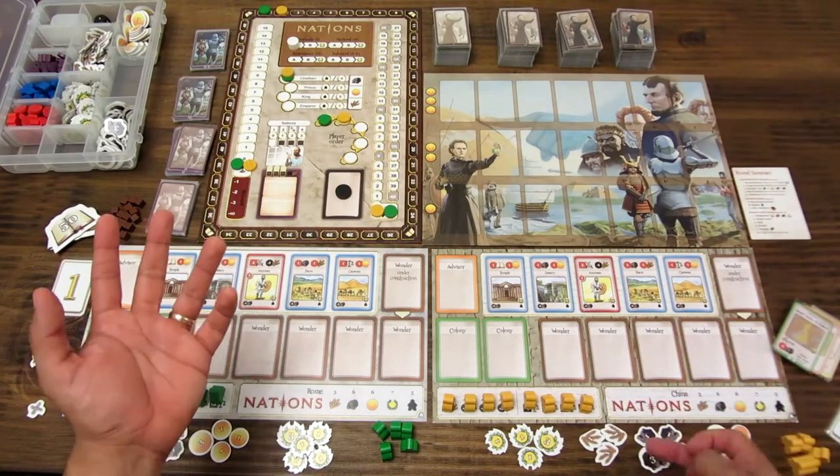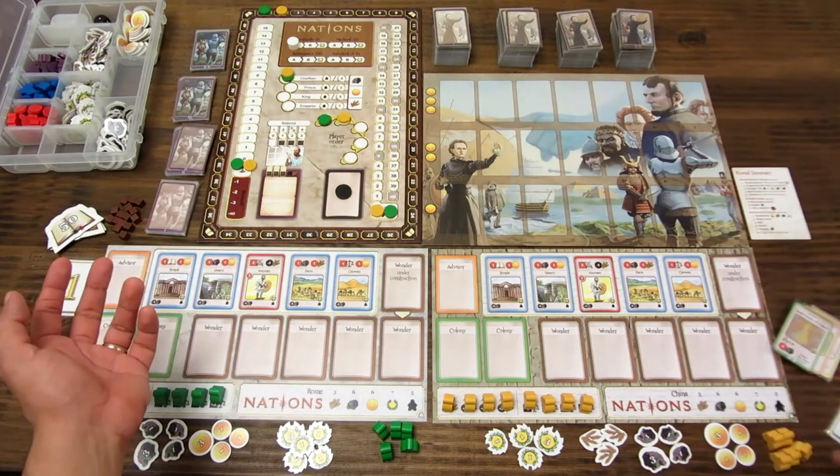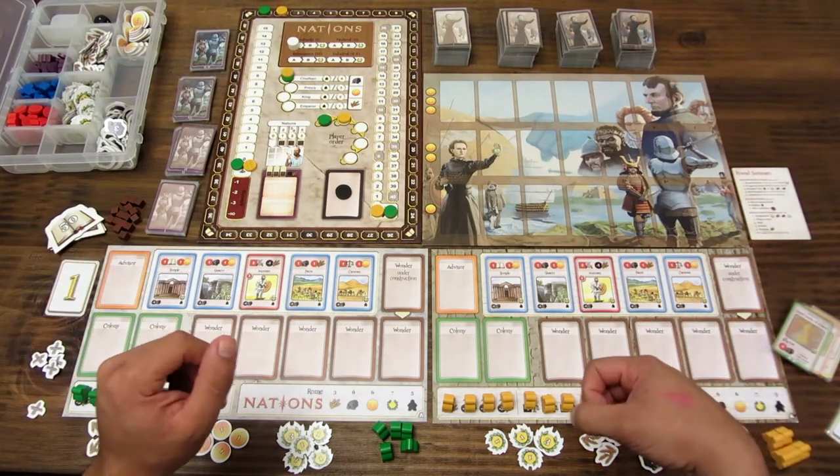Los recursos disponibles son el trigo, que es el alimento; la piedra; el dinero, que sirve para comprar tarjetas; y los trabajadores, que sirven para colocarlos delante de cada uno de los edificios.